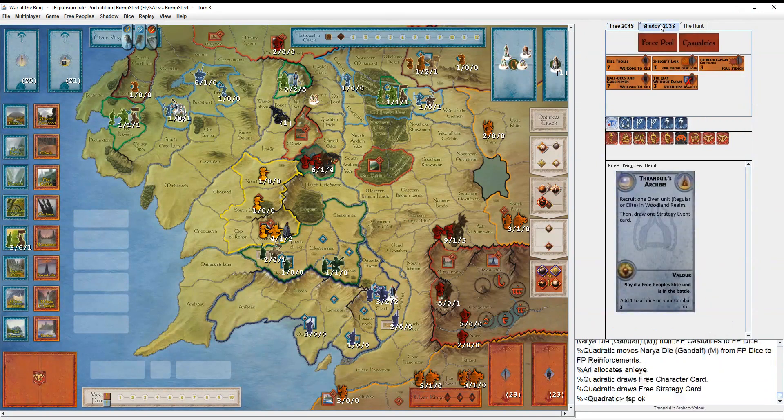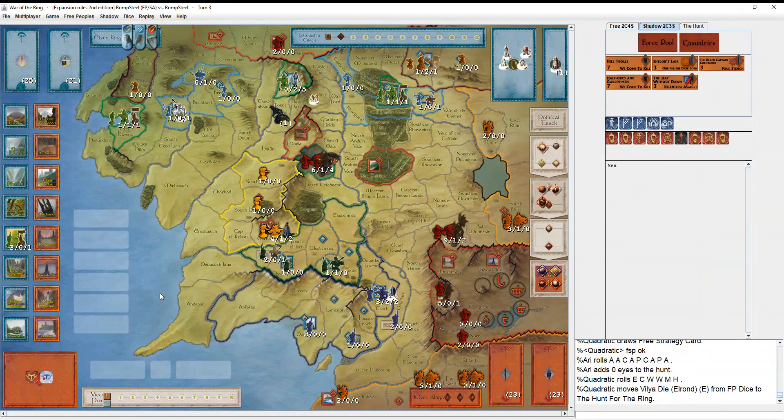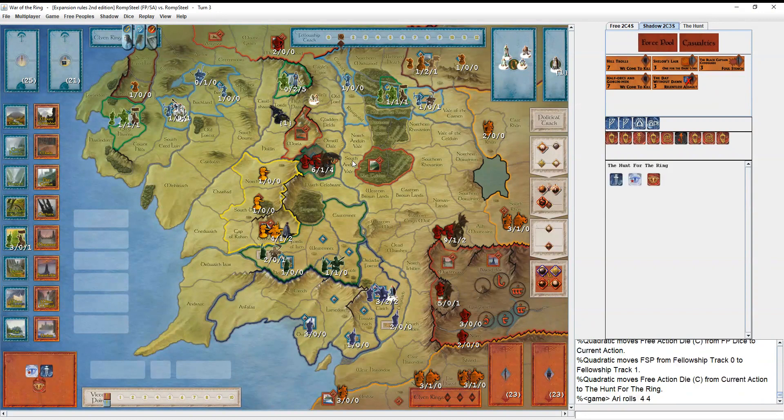He draws Axe and Bow, Thranduil, Hilltroll, and Sheila - decent cards. Allocating one eye - the worst-case scenario of going from one eye to two with the Keeper die. That always feels bad, because that's the worst percentage roll decrease to get from that. You just got Gandalf the White, so his Keeper die is gone already. You can maybe get Galadriel and see if she holds this turn, but Lorien might just get blown up in one shot.